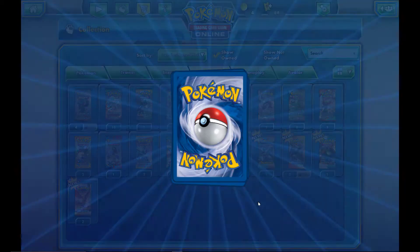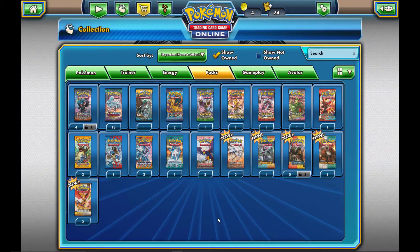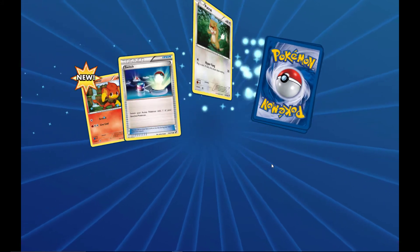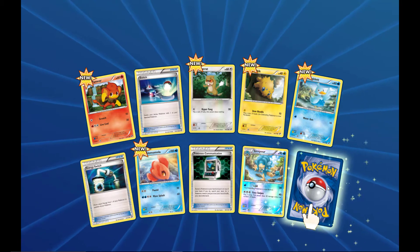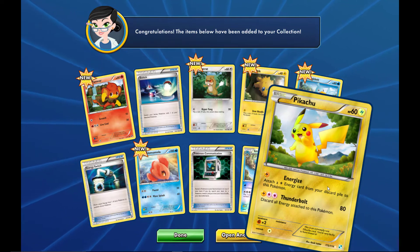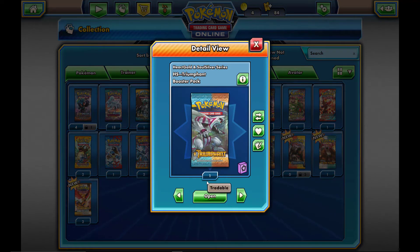I'll go down the set list — I don't think I'm going to do a round two; if I do I'll split it into a second segment. Let's see what we got — a Whimsicott, nope. Moving on to Black and White base set, then HeartGold SoulSilver Triumphant. We get a Pokemon Communication, which is actually a pretty good card. And our rare — oh nice, we get a secret rare Pikachu, 115 out of 114! Very nice — secret rare Pikachu, saving that for my collection.